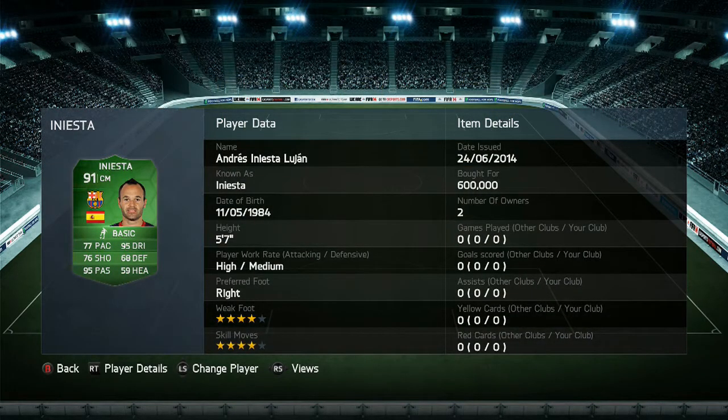Iniesta goes around 600k now. He's 5'7 with high medium work rate, right footed with 4 star weak foot and 4 star skill moves. Into his stats: he's got 77 pace, 95 dribbling which is incredible, 76 shooting, 68 defence, 95 passing which is again incredible, and 59 heading. His dribbling and passing are outstanding and the rest are pretty much average.